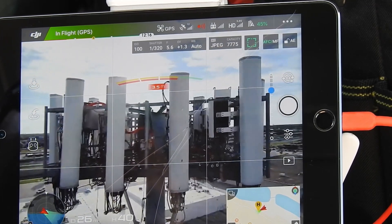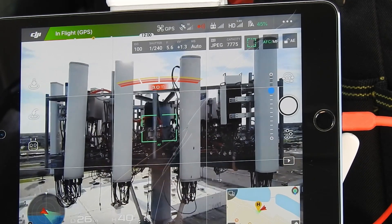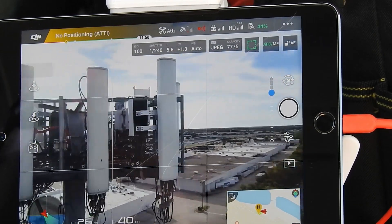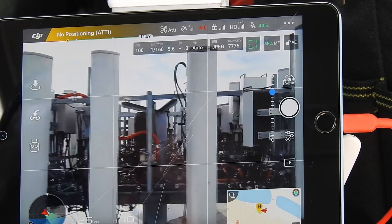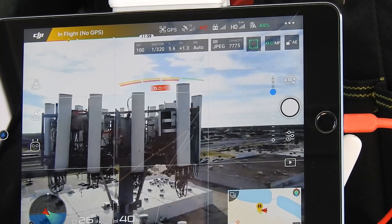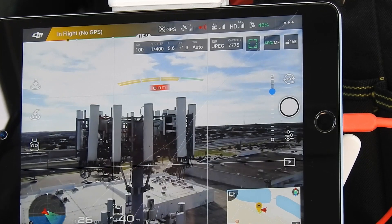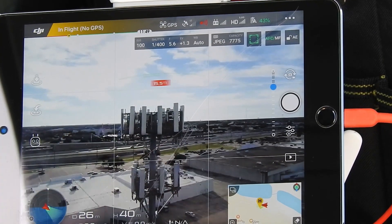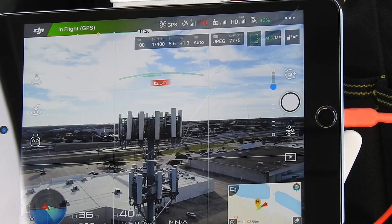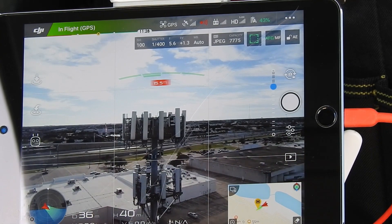It's the beta ray. This is all manual flight. Data ray - we lose it there. She wants to get close. Back - 15 meters, we're okay.